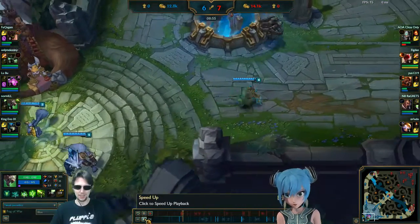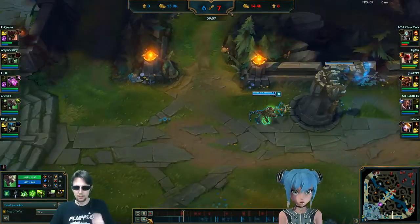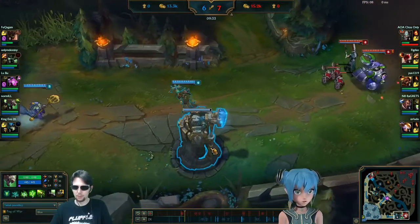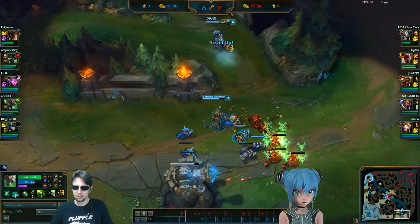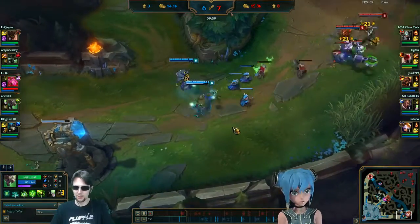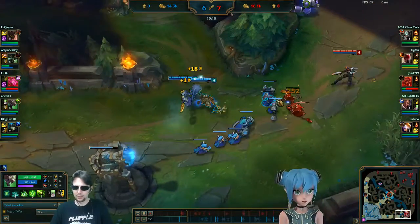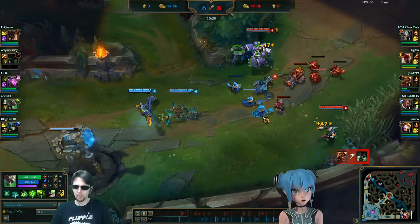It winds up being pretty bad for us - a four for one in the extended trade. They manage to stay on the Drake and get it. Moving forward here in the game, we definitely could have played that better. In that position, we have to put ourselves at the back of the dragon pit and play like the fragile ADC we are. We don't play enough as if we are fragile, and we are - we are probably the glass cannon of the team in most circumstances, so we definitely need to play like it.